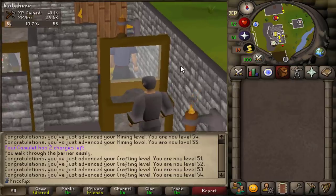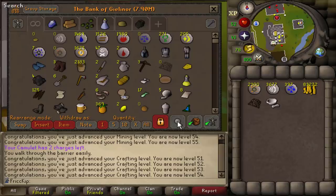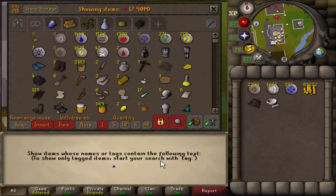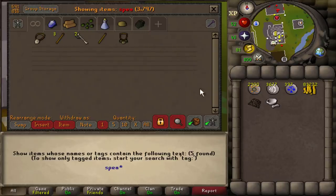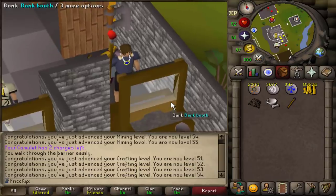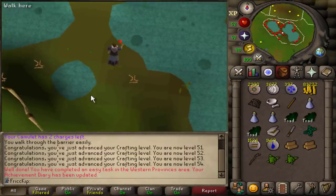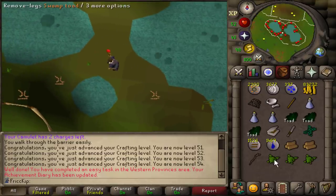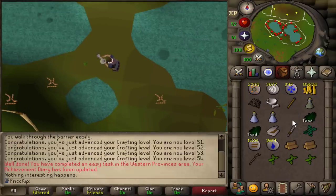I was looking at some more quests to do while we were making molten glass, and I think we'll start with Tai Bwo Wannai Trio today. I was about to go get an iron spear because we need iron spear or better for the quest, but I was looking in the bank and somehow I have a mithril spear already. We can't actually make our own spears until after we do Tai Bwo Wannai Trio, so it would otherwise be a little annoying to get. Just collecting swamp toads to make the agility potions, and that is an easy task for the Western Provinces Diary.